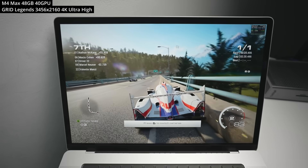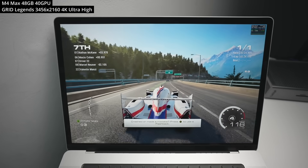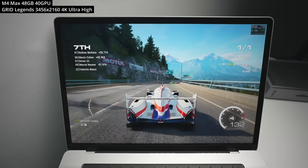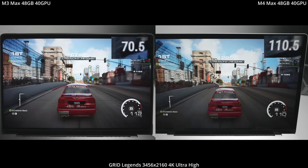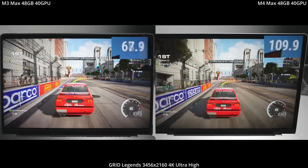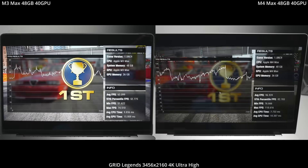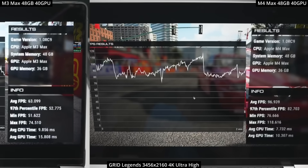Next up is Grid Legends, one of the very few natively optimized Apple Silicon Mac racing games. It easily runs at 4K resolution at the 16:10 aspect ratio at over 100 fps. Comparing the M4 Max against the M3 Max — both with 48 gigabytes of RAM and 40 GPU cores — the M4 Max averages 96 fps versus the M3 Max's 63, an increase of 52 percent.